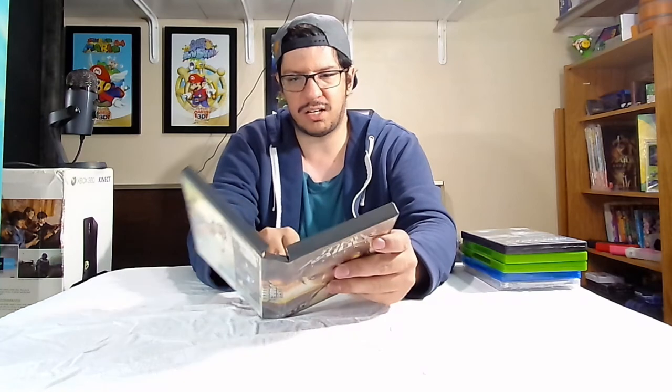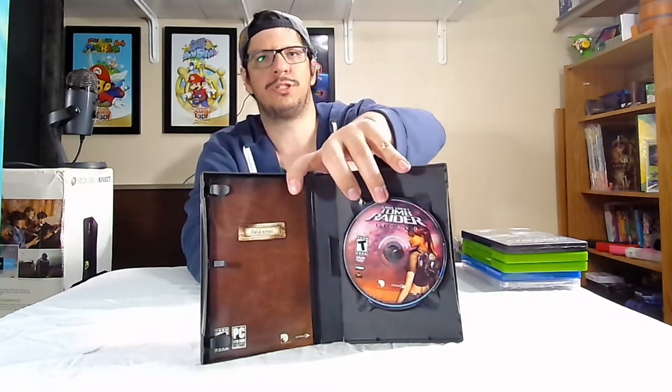The second PC game is ToMade a Legend — look how thick this box is. We've got English and French manuals and the game disc. It's a big box, more like a universal PC case box similar to those universal case boxes you see for Nintendo games.